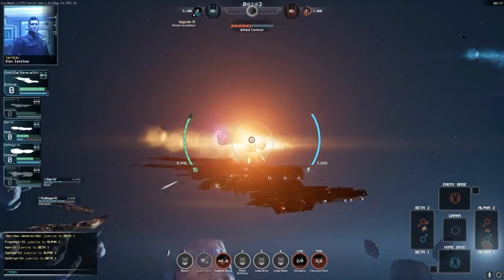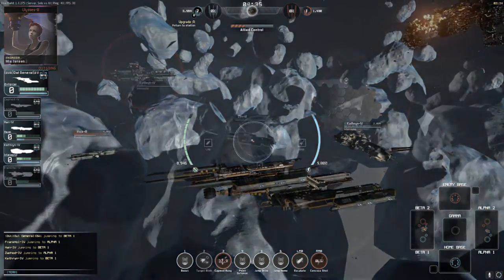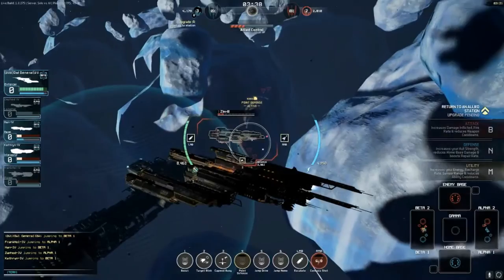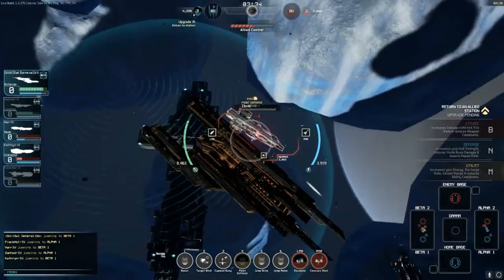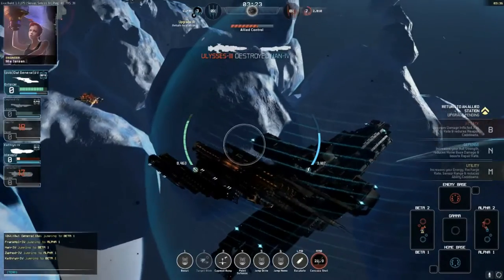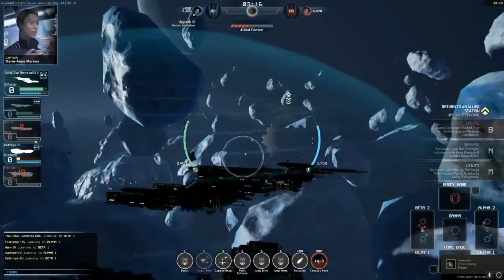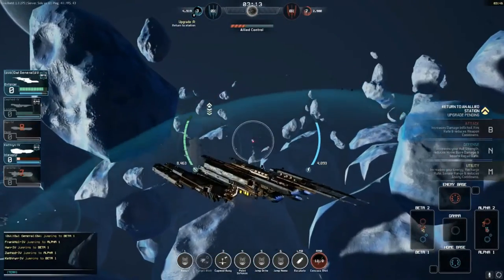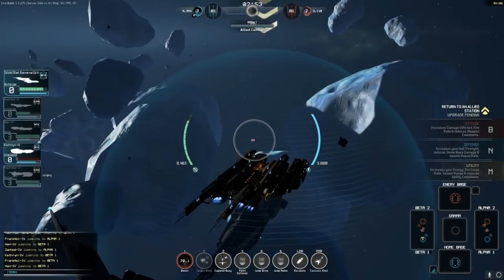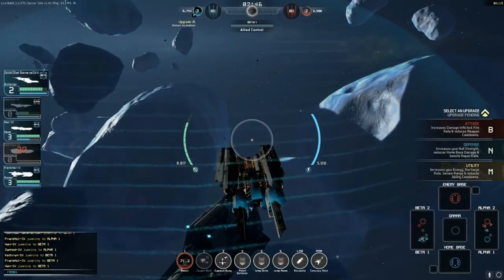We've got enough resources to get to level two now. We CC'd the enemy and took them down. In the bottom right corner you can see the mini-map. When you hear that beeping, press four for point defense — it destroys incoming missiles. I need to get into the circle to level up. It says return to an ally station — upgrade pending. Since we're an attack ship, pressing B upgrades attack, increasing damage, fire rate, and reducing weapon cooldowns.